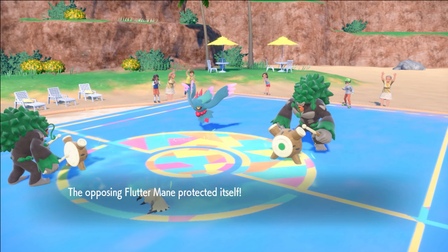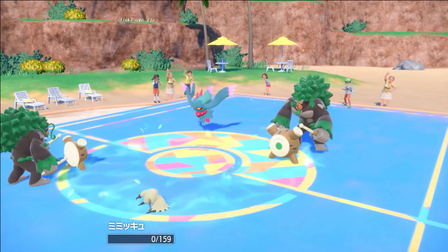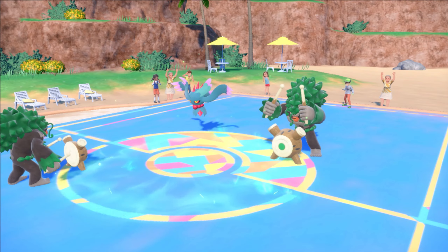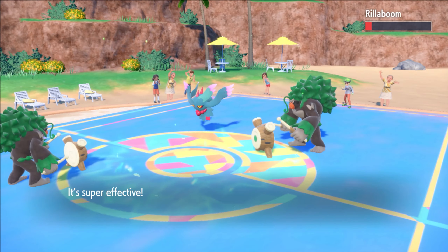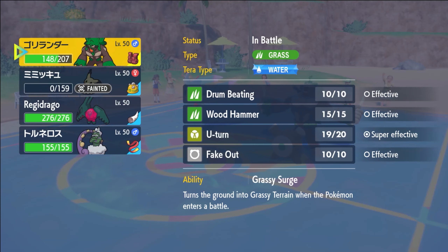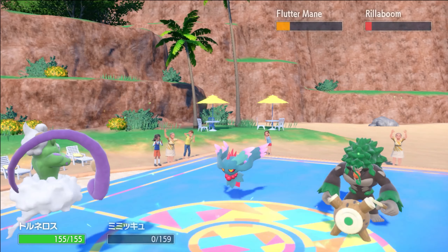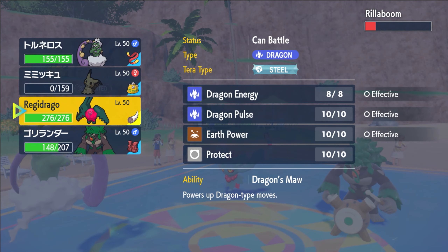He should most likely go for Wood Hammer into Mimikyu here, which we should tank... oh, we did not tank that. Did he crit or is he just that offensive? My god, that was insane. We called really good chip though. And we're right back at him with insane damage — I think that is a pretty offensive Rillaboom. But this does put us into a position where Tornadus can come in next to the Rilla and really put some pressure on the game.